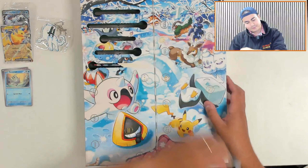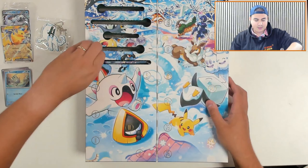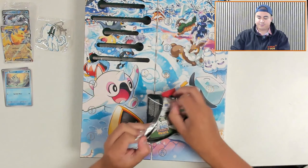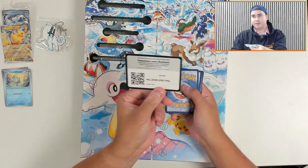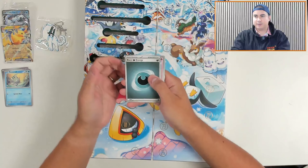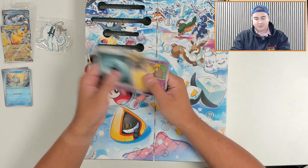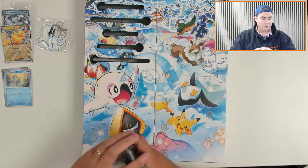Door number five — got another, oh this is a full pack. It is Scarlet Violet Base Set. See what we get in this one. Would anyone like a code card? Merry Christmas — a little bit early, but you know. So we've got our Dark Energy, Flittle, Serviper, Houndour, Sertoddle, Cyclizar, Vitality Band, Toxtricity, Hypno, Drowzee, and a Mariodon. Very cool.